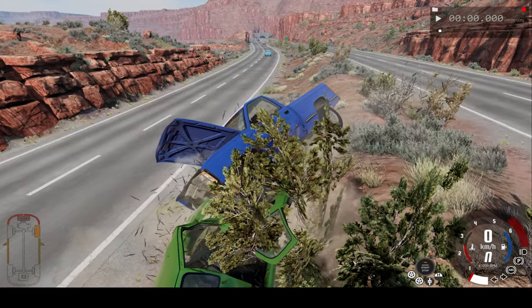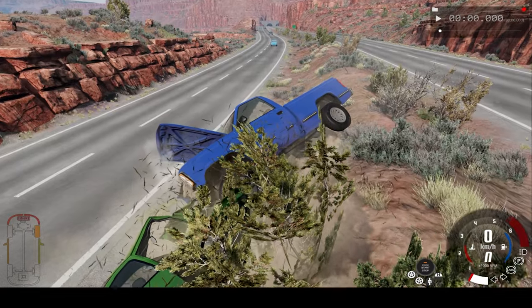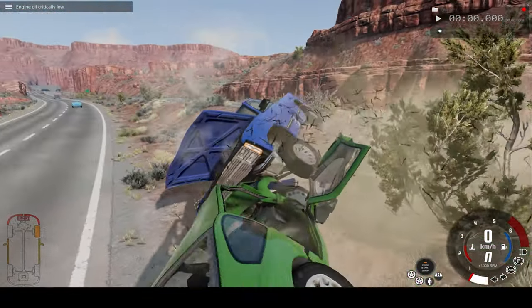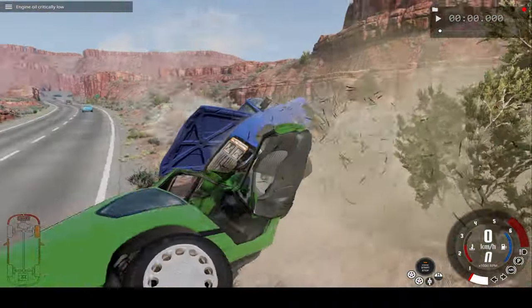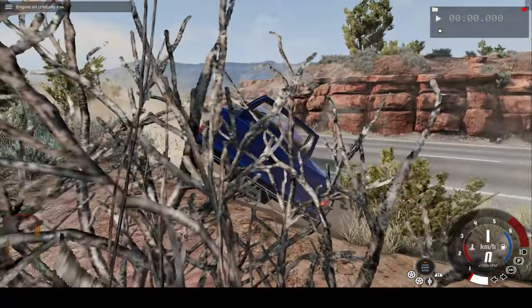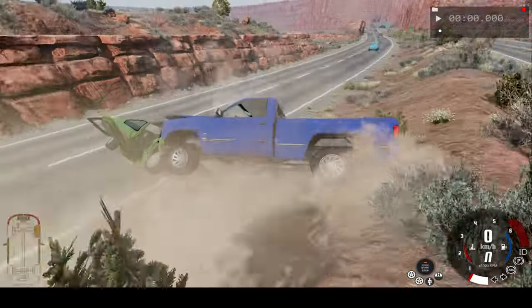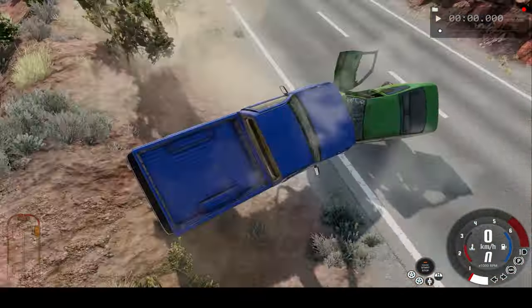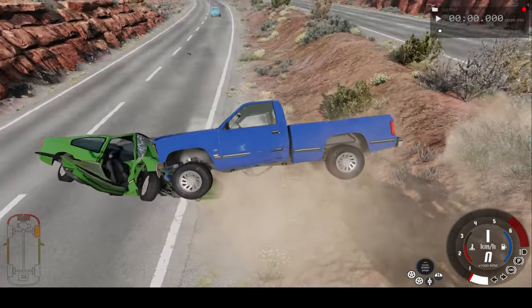Will we interact with that small blue car? Guess we'll see. We knocked the tree — you can see the leaves flying up. The back of our pickup truck, even though we hit the mount, isn't too damaged, unlike the green car.